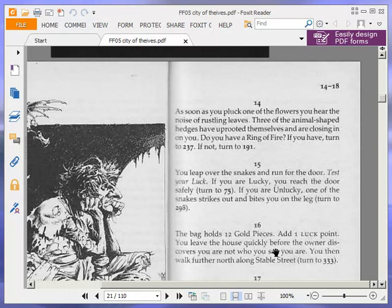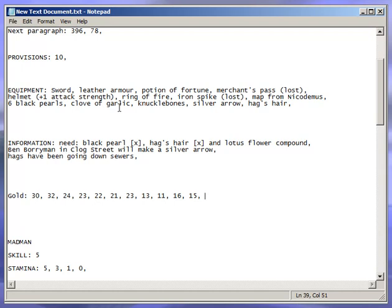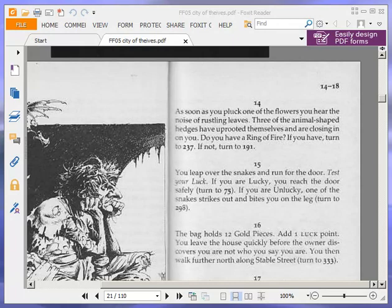As soon as you pluck one of the flowers, you hear the noise of rustling leaves. Three of the animal-shaped hedges have uprooted themselves and are closing in on you. Do you have a ring of fire? If you have, turn to 237. If not, turn to 191. Unfortunately we do not have one, so we are going to have to turn to 191.